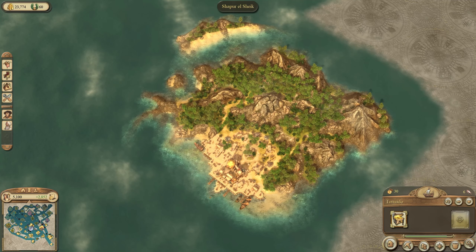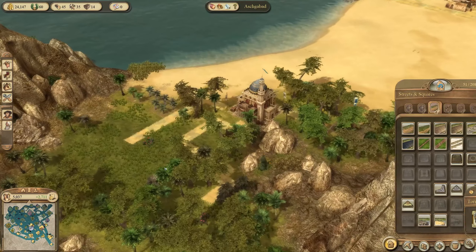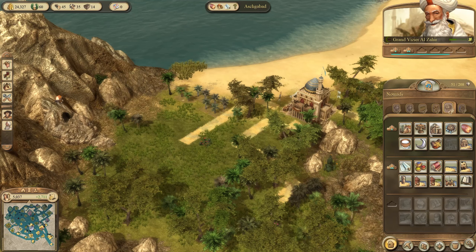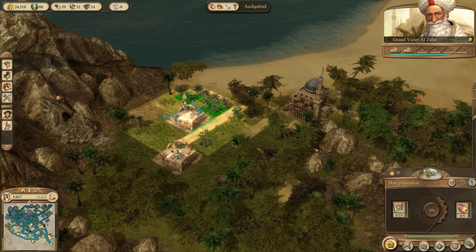Let's get down to the Grand Vizier. The tornado is now on this island — in Ashgabat, on the southern border. For some reason we lost our dates plantations — a gift from our population — which is very strange.